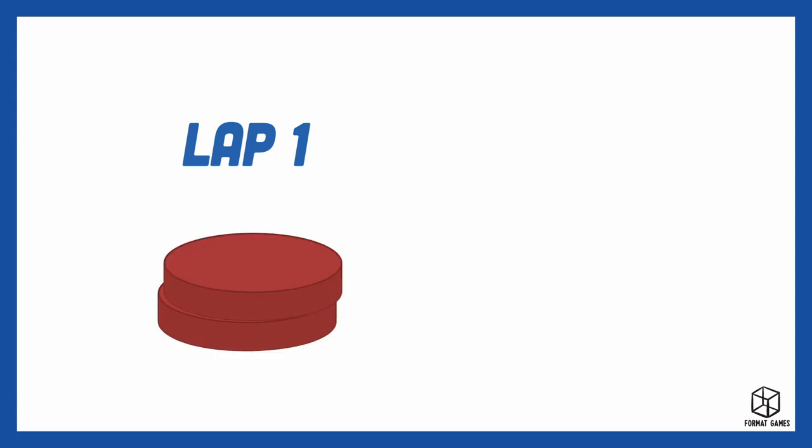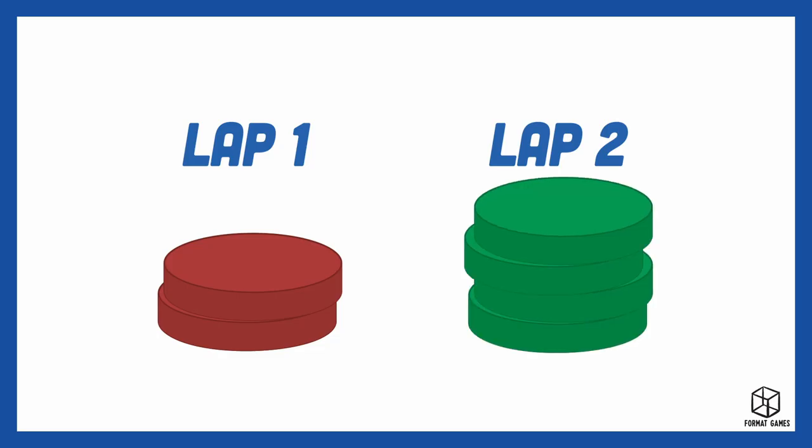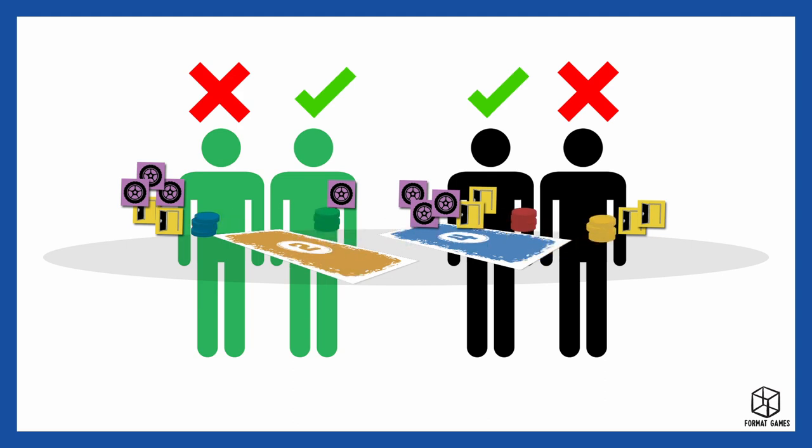At the start of the game, teams are limited to betting a maximum of two chips per round. After the dealership has completed one full lap of the players or teams, the limit increases to four chips. Players or teams must bet at least one chip per round. If players or teams have fewer wheel or door tokens than the maximum bet, it doesn't matter — they can still bet the maximum number of chips. Just remember they run the risk of losing everything.